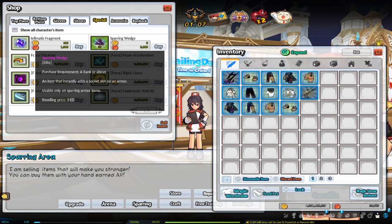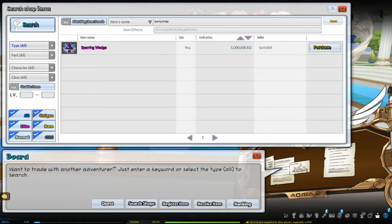In order to purchase these wedges from Camilla, you must be A rank or higher. Alternatively, you can buy the wedges off the board from other players. Once you have wedged your Duelist Sparring Armor, you want to socket it. You socket Duelist Sparring Armor the same way you would socket any other armor in the game for PvP.